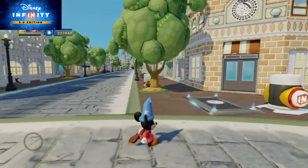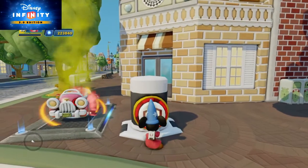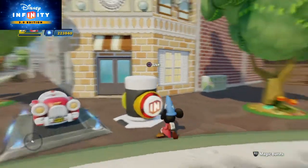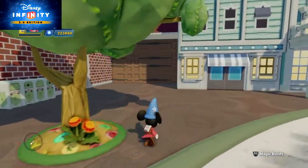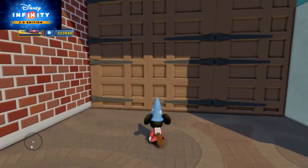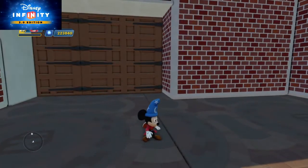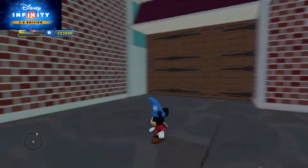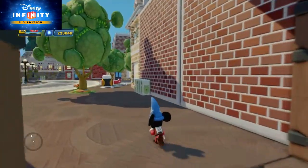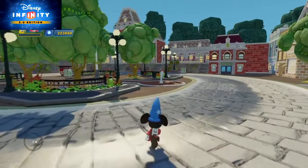So when you don't want to walk down Main Street, you can use Mickey's car. This is a back alley here where the parade starts, or you could hide things for your character to find. Let's head down Main Street.